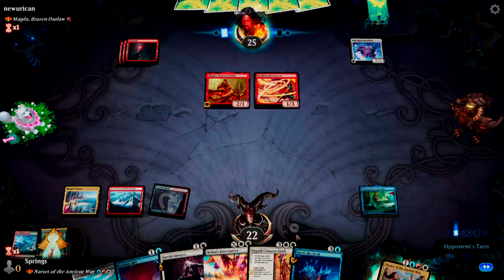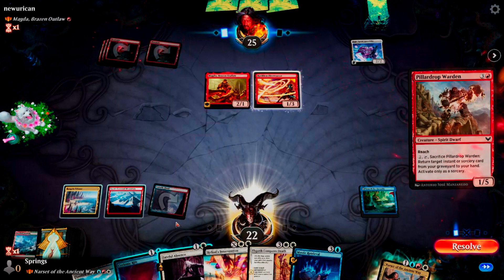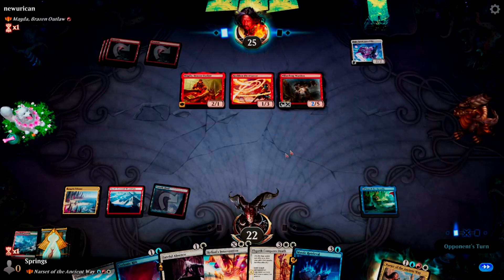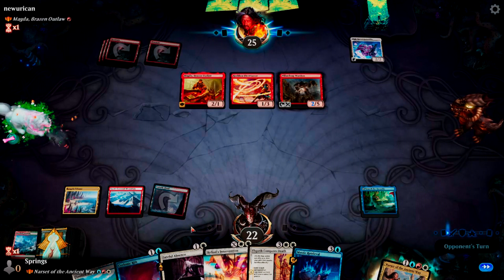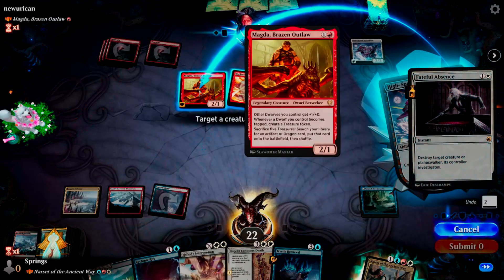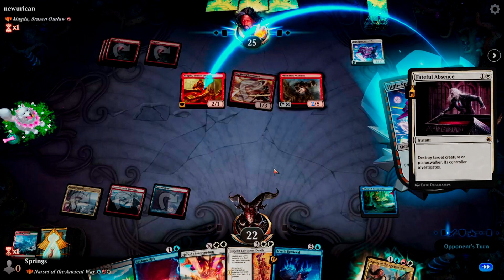Kill Magda before we go to combat — yeah, that only has to crew one too. Unfortunately, this investigates which creates an artifact. Why don't you crew with the guy that can't attack? That would be smart. And yes, you can crew with him because all you need is crew one. Alright, get your commander out of here.